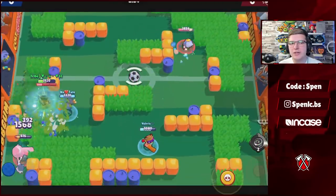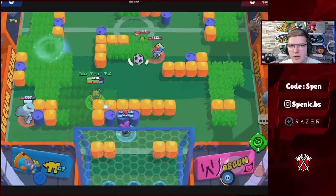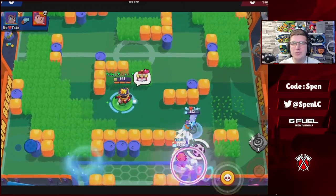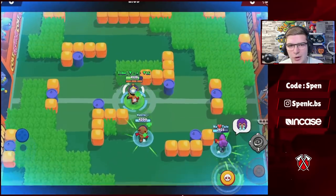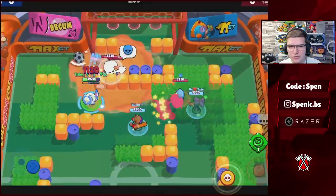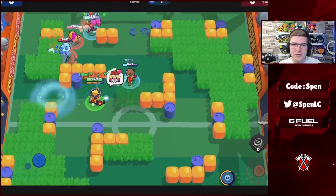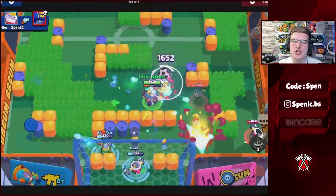Moving on to Gale — the gadget choice is an easy option. Twister has just been released; it's not really meta-breaking but it's definitely a better gadget than the other one. It helps counter tanky brawlers, blocks choke points, and can be really good in Siege too. For star powers, it depends on the map. Freezing Snow is actually a really strong star power right now — slowing enemies every time you hit them for 0.5 seconds, making it much easier to confirm kills. But Blustery Blow can also be really good on closed maps like Split where you want to counter tanks — the super can push them against the wall.